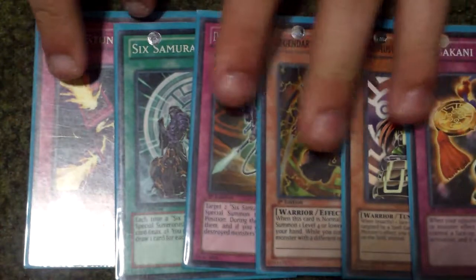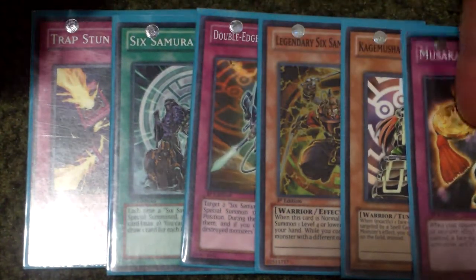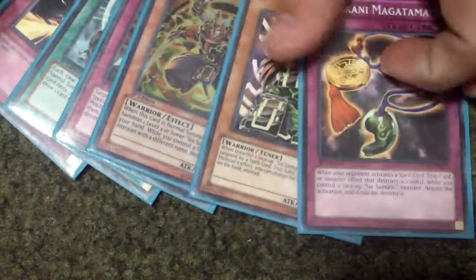This next hand wouldn't be a bad hand either. You got Double-Edged Sword, Magatama, Trap Stun, and Six Samurai United — so this would not be a bad hand to have.